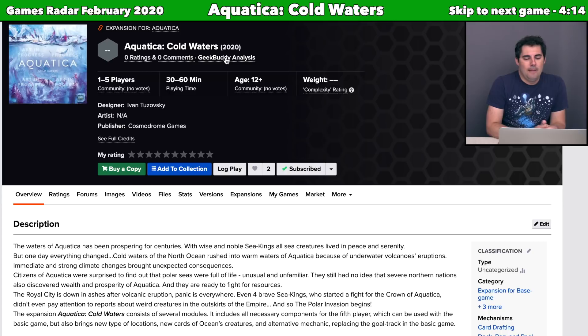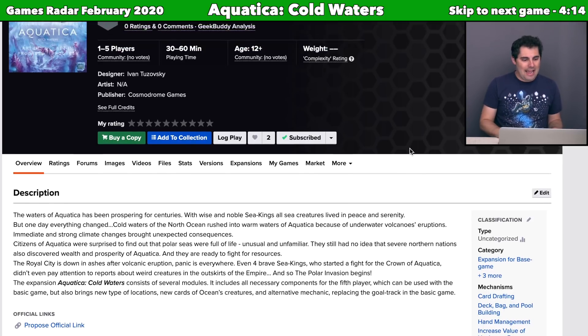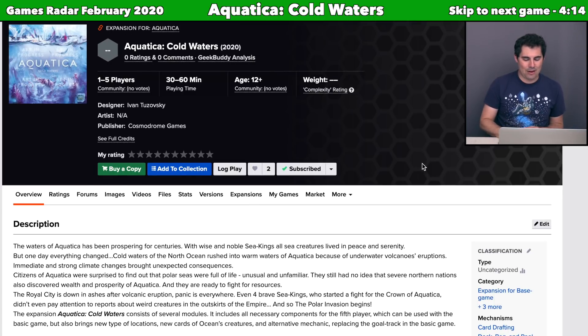Next we have Aquatica: Cold Waters expansion. I loved Aquatica when I played it last year — I played it twice at BGGCon — and it's a really neat game that uses a hand-building mechanic, kind of like Concordia, with a bunch of combo-y stuff. This expansion thematically has the cold waters of the North Ocean rushing in, causing volcanoes to erupt and the city to collapse. Mechanically, it adds new modules, new cards, new locations, and new goals. I'm hoping to own a copy of Aquatica and this expansion, probably at some point in 2020.